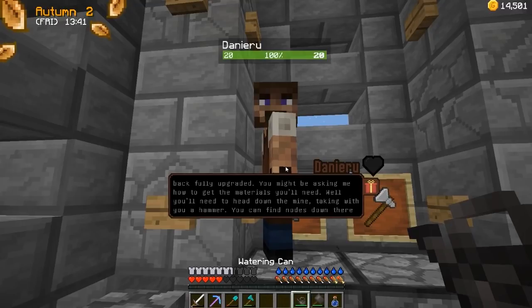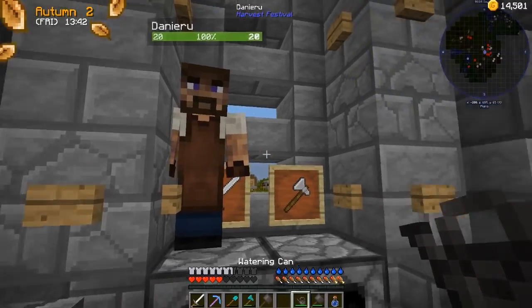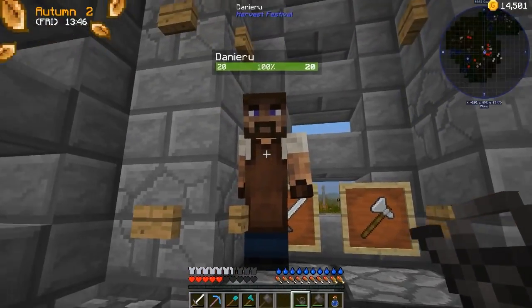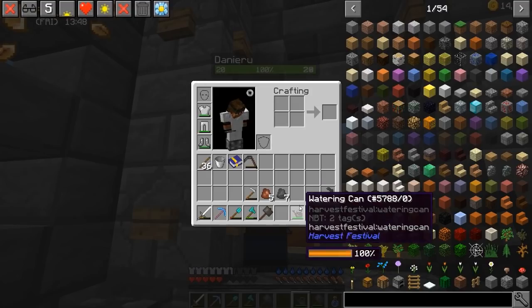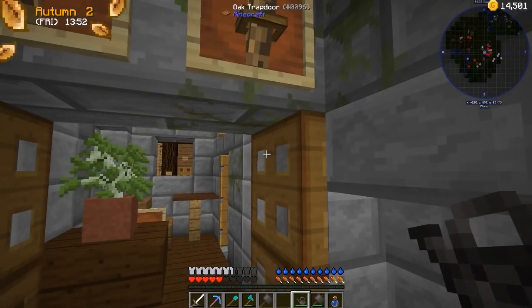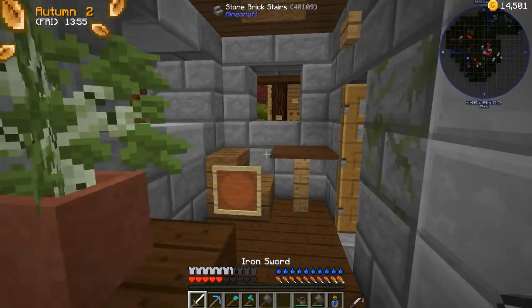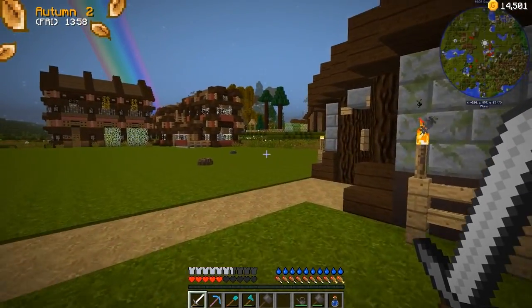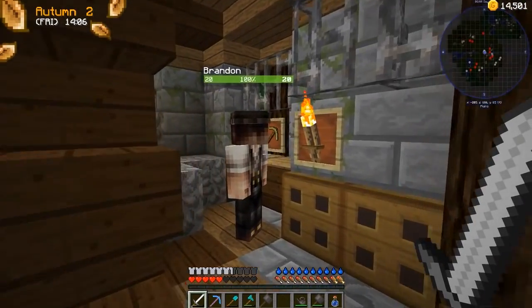'You'll need to head down the mine — taking a hammer, you can find nodes down there which you can smash to obtain ore. Brandon the miner has a gift for you, though.' Oh, I bet he's going to give me another hammer. Can you upgrade this though? I kind of want you to upgrade this. I guess maybe I have to talk to him first. So let's talk to Brandon. I like this — it's so fun, it's got these own little quests. I really like this mod, it's really awesome.